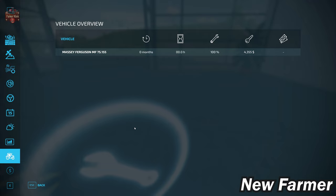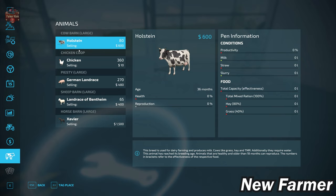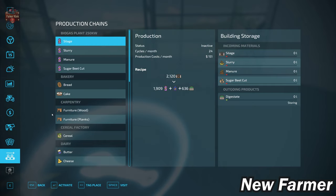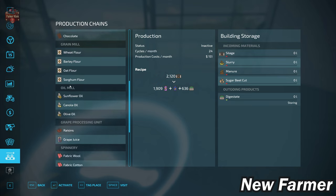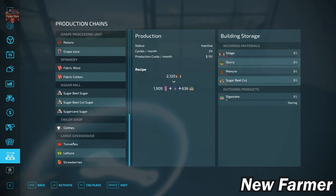With respect to our starting fleet, we do not start with any vehicles in any game mode — you'll have to bring in and buy your own. For animals, we start owning one of each type: 80 cows, 360 chickens, 270 pigs, 65 sheep, and 14 horses. There are no contracts since we have no predefined fields. We start owning all 12 productions: the BGA, a bakery, carpentry, cereal factory, dairy, grain mill, oil mill, grape processor, spinnery, sugar mill, tailor, and a large greenhouse.